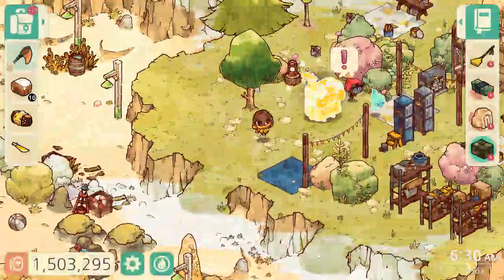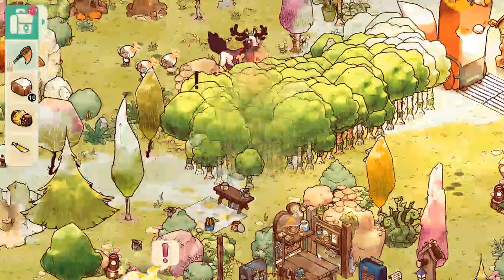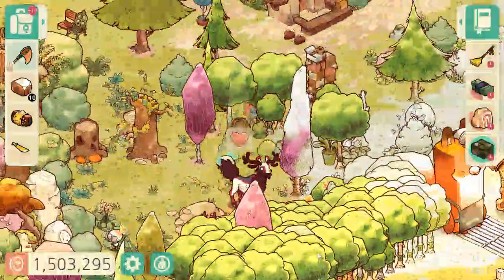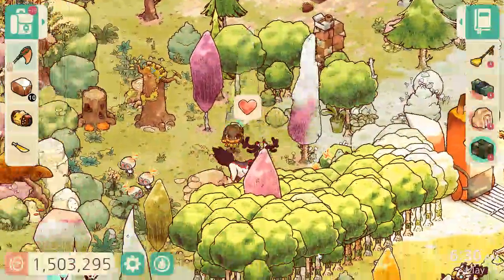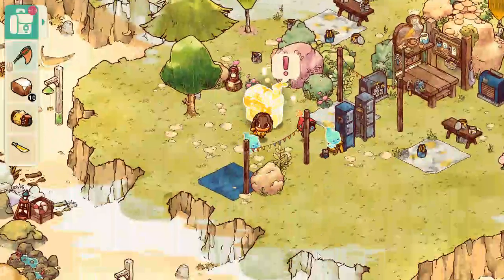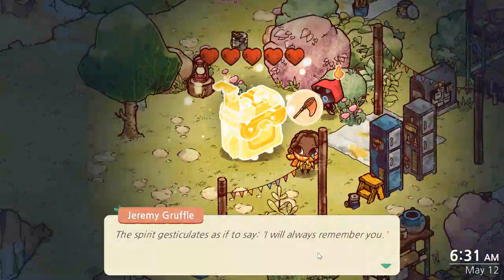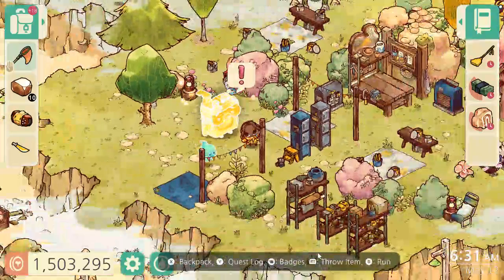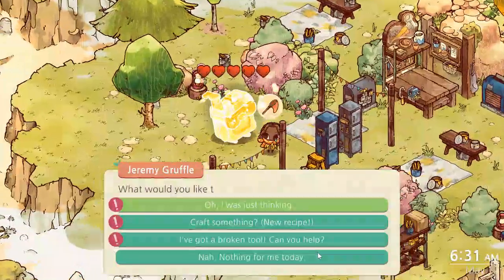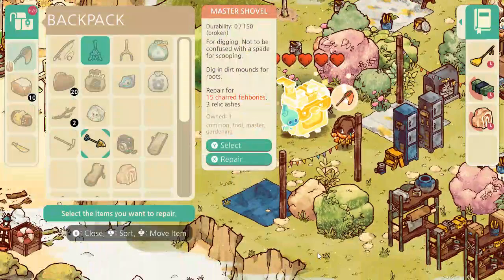We'll head up here by the tarp for the next imp. There they are — got that one. He's fast and getting away. Where did he go? There he is. And our second money stack. We'll give Jeremy Gruffle the package — there you go, Jeremy. The spirit gesticulates as if to say 'I will always remember you.' We got a happy bird essence, a joyous embezzant, and a hundred old coins. Let's go ahead and fix our tool now — we need to repair this shovel. But we don't have enough charred fish bones, so we might have to do a little bit of fishing later.